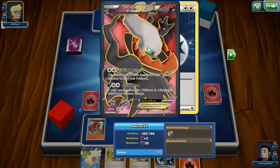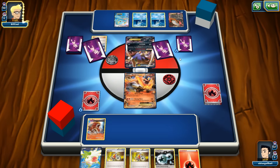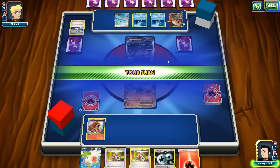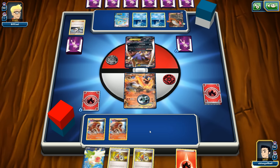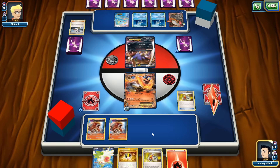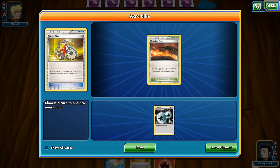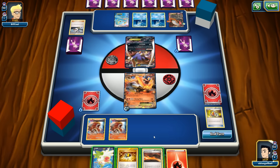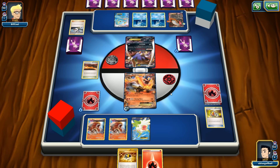We see a Malamar EX, Dark Ray EX, and a Manaphy EX for free retreat. It looks like no Shamans in this deck — using Remoraid instead. Let's go Acrobike and Battle Compressor. Blacksmith here we go — wait, no Blacksmith but we can discard and draw two cards. We can still get it — VS Seeker to the rescue.